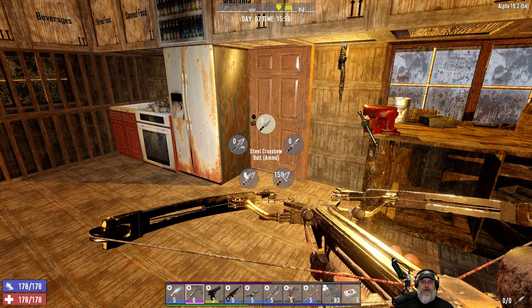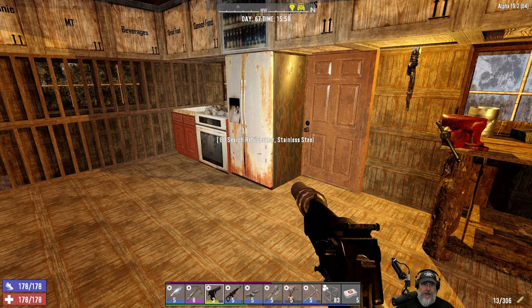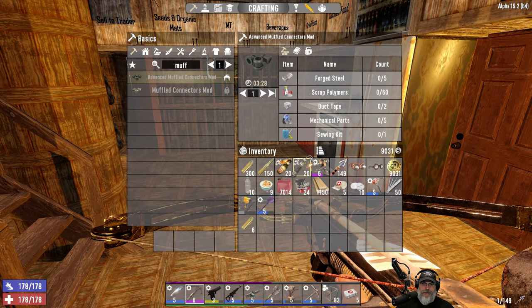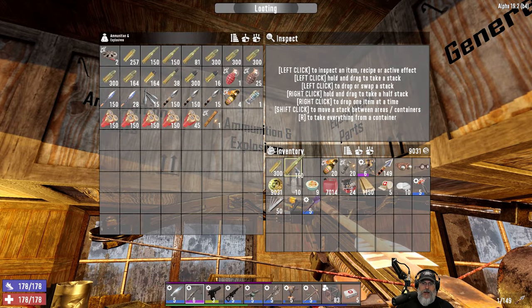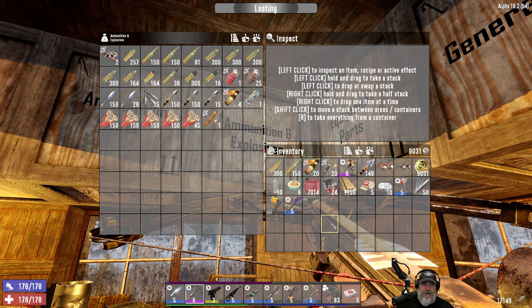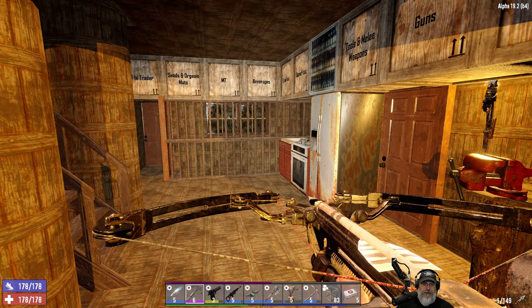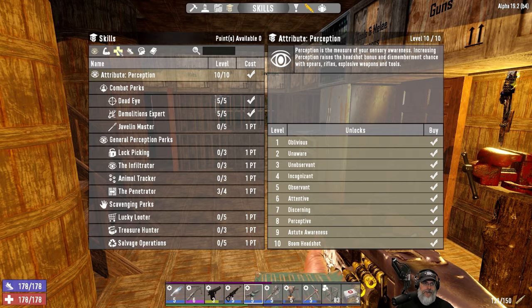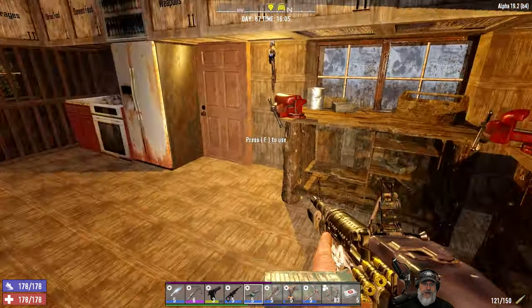Let's load up our steel crossbow bolts and make sure everything else is loaded. We're only going to carry one stack of 7.62 with us because the M60 is just our oh-shit weapon — we won't use it except in emergencies. We have the three points in machine gunner, so that's good.